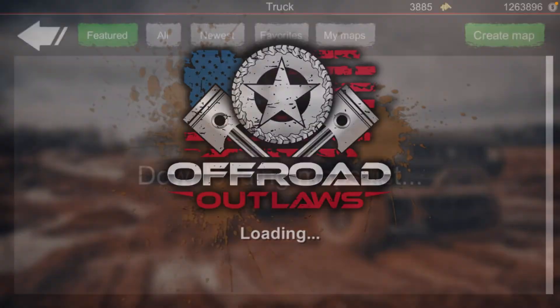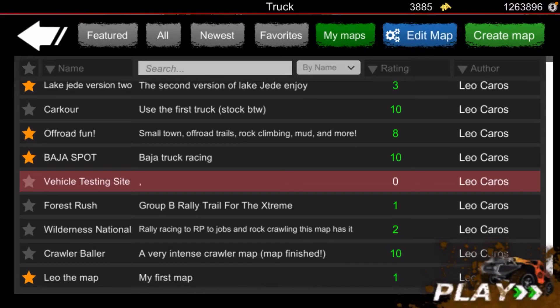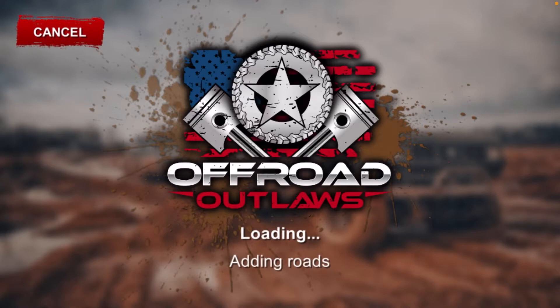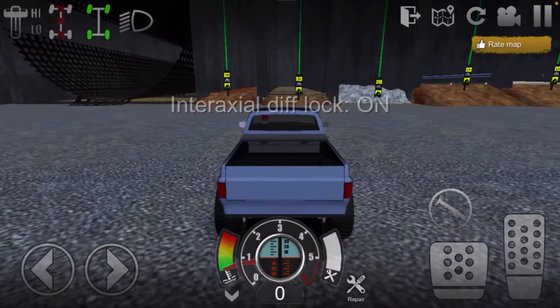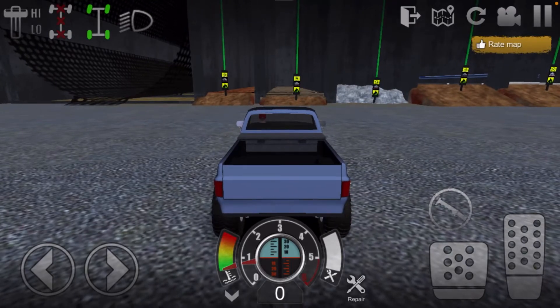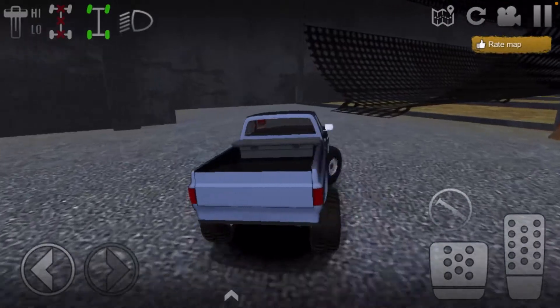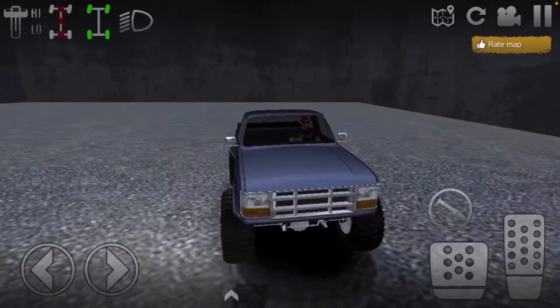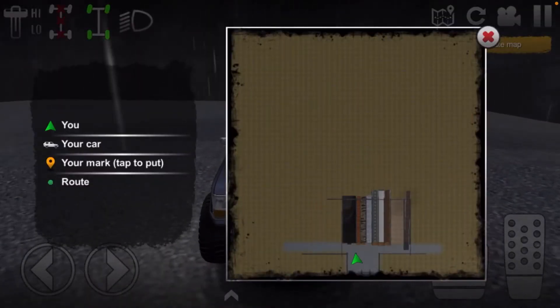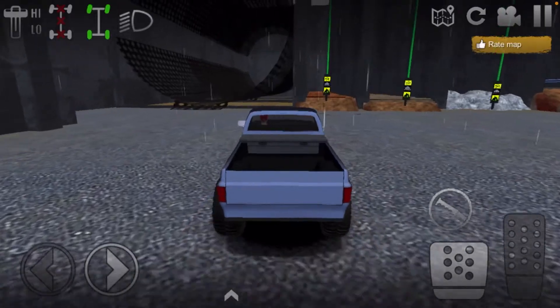Now we'll go over to one of my newer maps I just made — it's called the Vehicle Testing Site. I just made it right before the video started. Once we load in, set it to all-wheel drive and then all the diff locks on. Obviously your truck's not going to be as fast as mine. Upvote it and favorite it when you join.